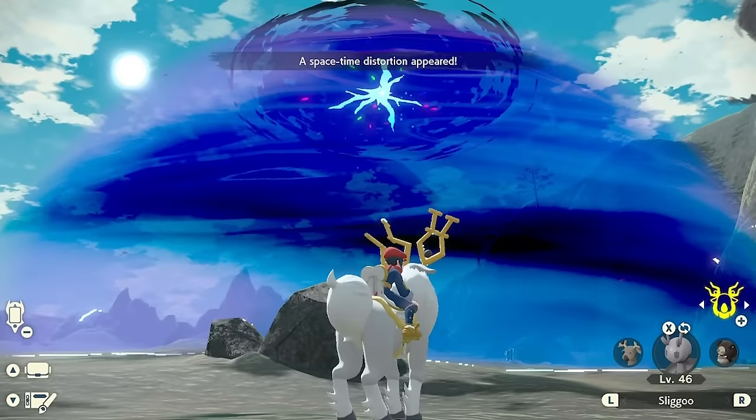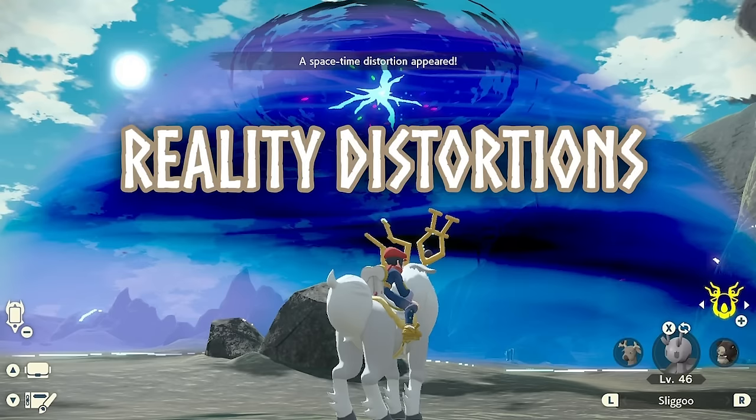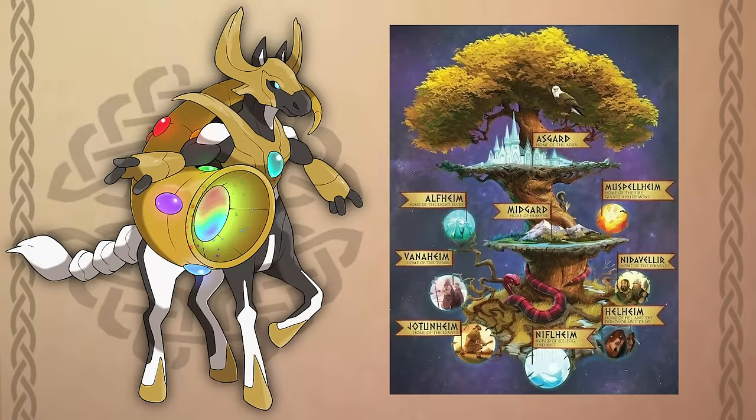Much like the random space-time distortions in Legends Arceus, there would be a new and similar phenomenon in the Cedar region created by Realmdoll, known as Reality Distortions. This is a reference to the Nine Realms of Norse mythology, and each distortion would transform its occupied space to resemble one of the Nine Realms, with its spawned Pokemon tailored to that biome. So for example, you could be in an ocean area and if you're in this reality distortion, it could be covered in snow or fire. These rare reality distortions would also offer rare items and Pokemon, with some exclusive to these occurrences — like the Firin region's yet-to-be-revealed fossils, or Phrynean forms that don't yet exist and would be found in the region's future.